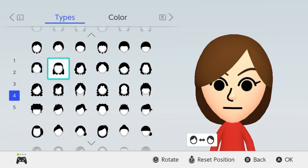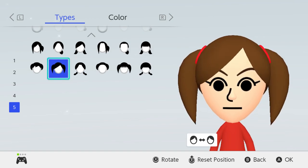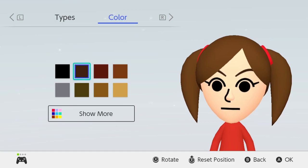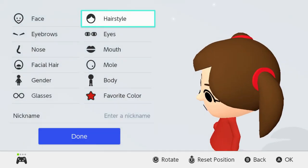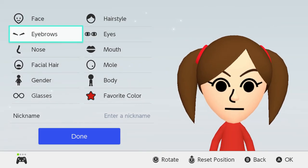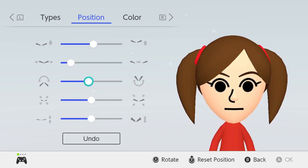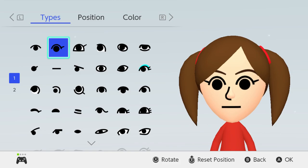Yeah there should be — so we got either this one, I think it would be this one for her. Yeah this one — not that one. So this can be Diane's hair. She already has brown hair so we'll just keep the brown hair. For her eyebrows she has some pretty thin brown eyebrows.